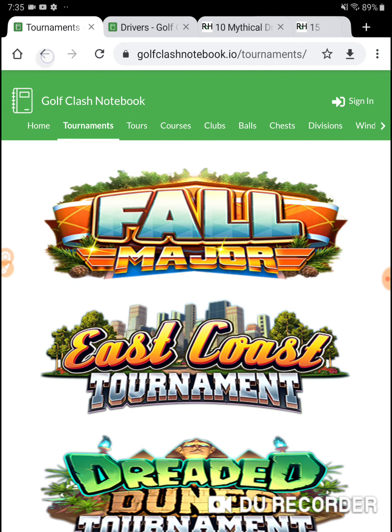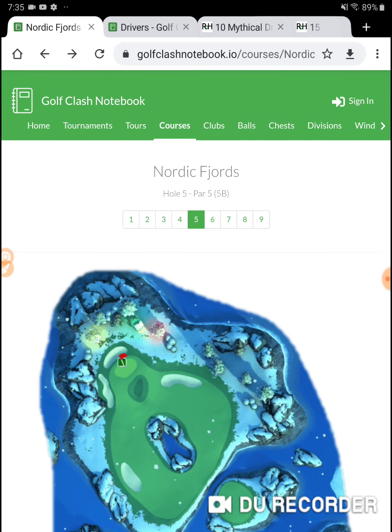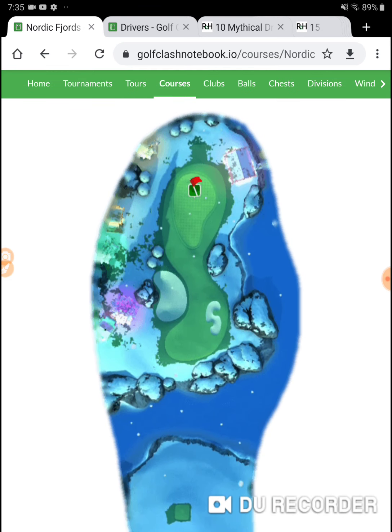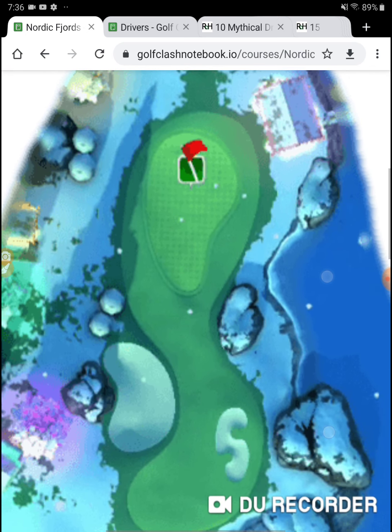No dice. So it's going to be Nordic Fords hole number two — this par three right here. I'm going to put on about two backspin, and I'm going to wiggle it around until I can find the spot out here. The ball guide will shoot through it.